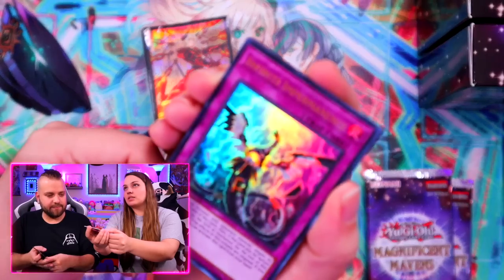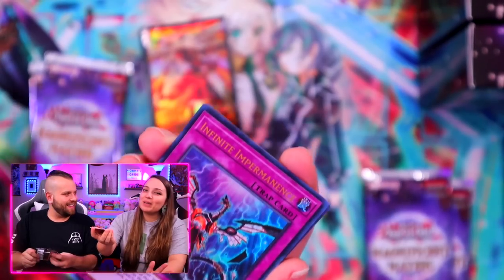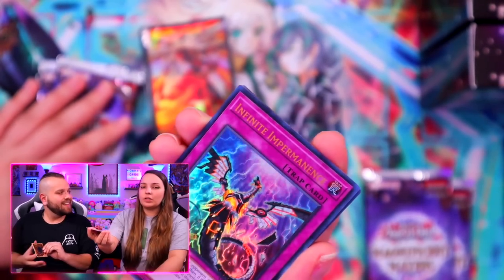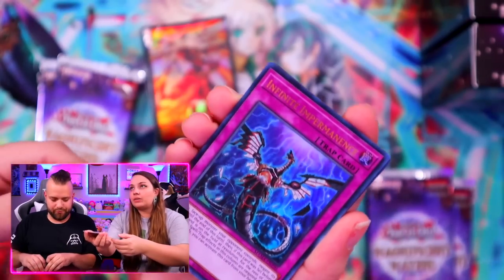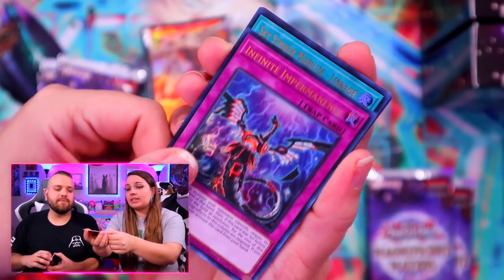I do know that Taya is an ultra rare, which is nice. Wait — bro. I'm going to be honest, that's really nice. I avoided a lot of spoilers for this set and I don't really know a lot of the reprints, but I'm grateful that we're getting such cool reprints like Imperm. That's really great. I did not know that.